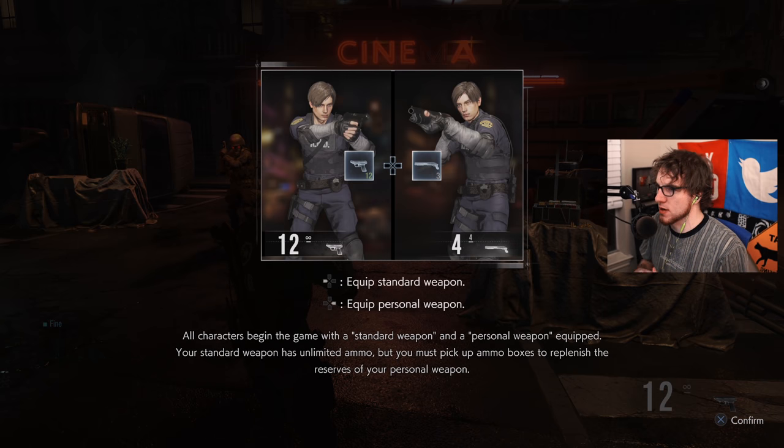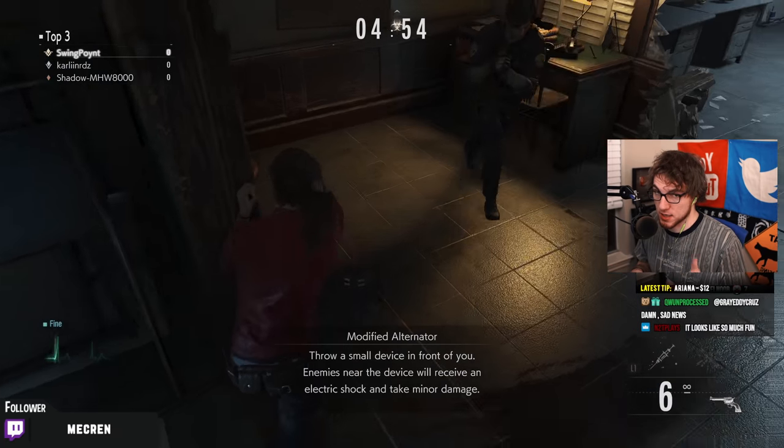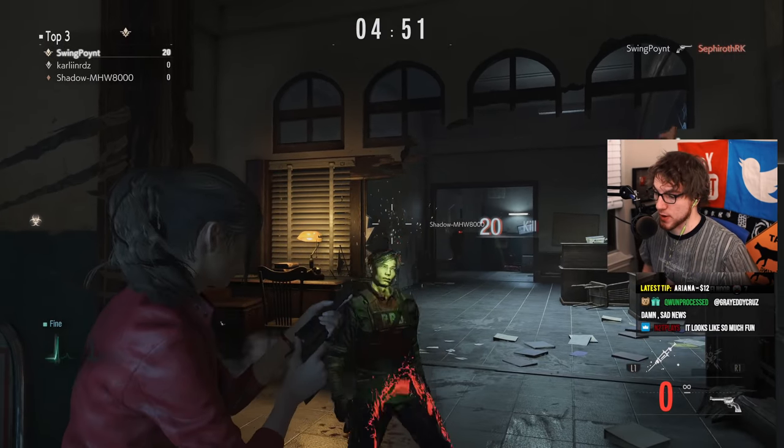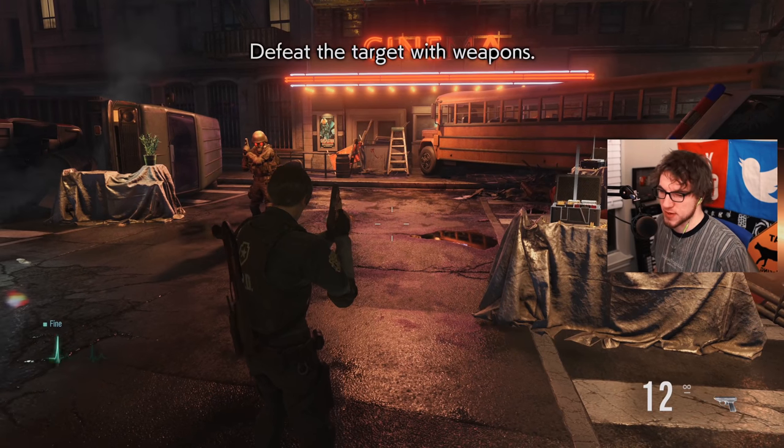Let's talk about these weapons. Every single character has their own set of weapons — they have a personal weapon and a standard weapon. The personal weapon on the right side runs out of ammo; these are their stronger weapons. You can refill the ammo by running around the map and hitting ammo spots. The standard weapon on the left-hand side does not run out of ammo. Some characters have a really good standard weapon — Claire definitely has a really good one with her quick draw army.